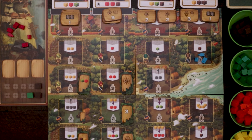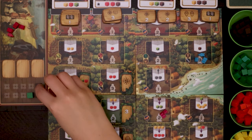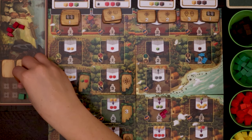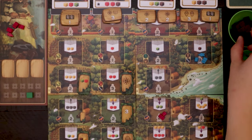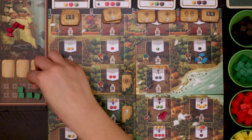Trade locations allow players to convert one or more cubes into different cubes as depicted on the location. Look for the arrow: one or more cubes will be depicted, then a down arrow, and then one or more cubes of a different color. For example, a single brown cube may be turned into two green cubes. There is no limit as to how many goods may be traded when the location is visited, providing the player has the required resources and the capacity to hold the received goods in their caravan. Caravan space is limited to 10 cubes.